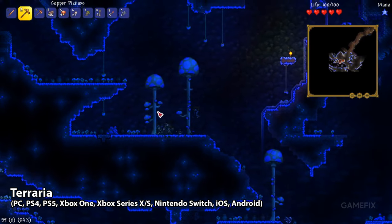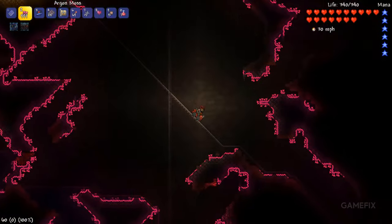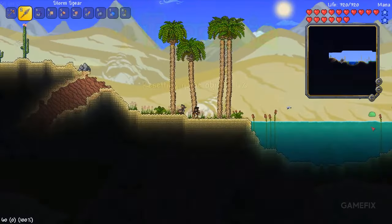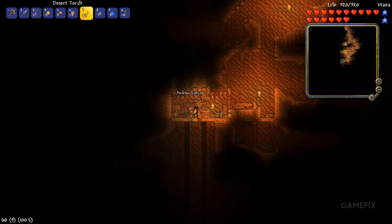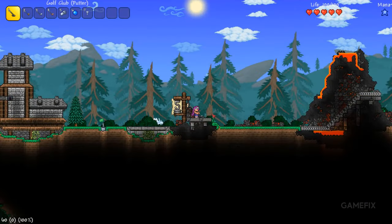Terraria is often compared to Minecraft. Visually they are somewhat different, but there are specific similar characteristics between the two — for instance, it features exploration, crafting, building, and combat. However, this is a 2D-based procedurally generated action-paced game. If you enjoy sandbox games, then chances are you've already played through a bit of Terraria.